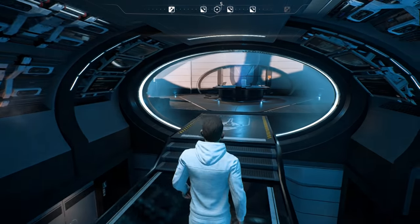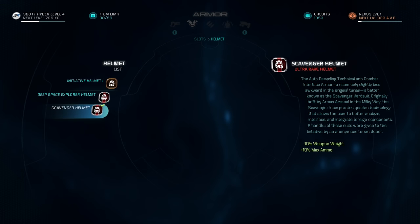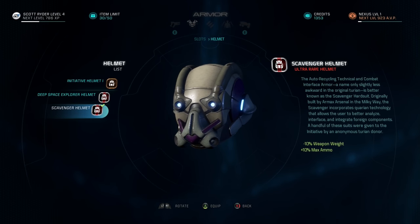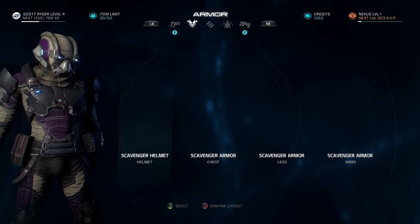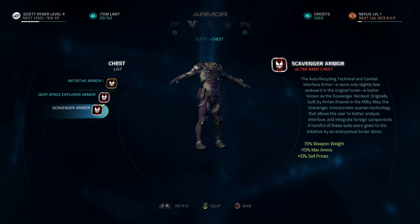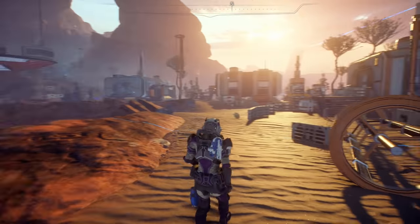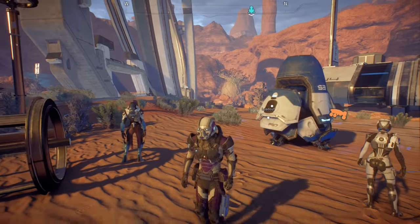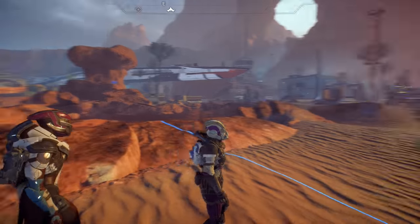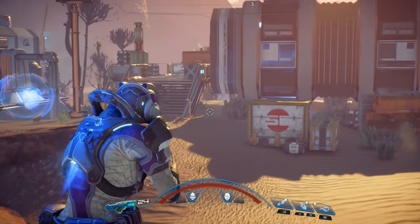Next is the Scavenger armor set. Again you get a helmet and an armor piece. The helmet gives you minus 10% weapon weight and plus 10% max ammo — pretty effective in combat. The armor set gives you minus 15% weapon weight, plus 15% max ammo, and plus 10% sell prices. This is definitely the better of the two armor sets in my opinion. It comes in a purplish color which doesn't look bad, and I really dig the helmet — it kind of gives me a Star-Lord feel.